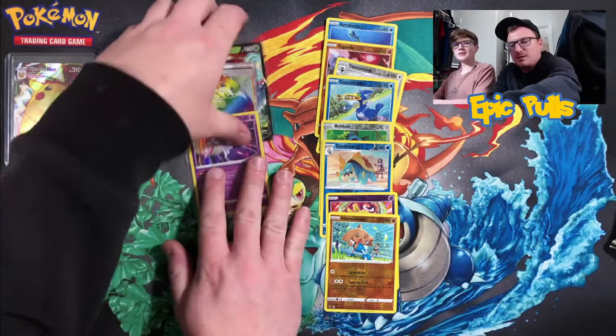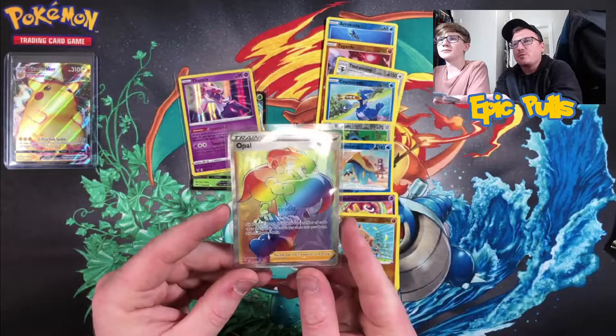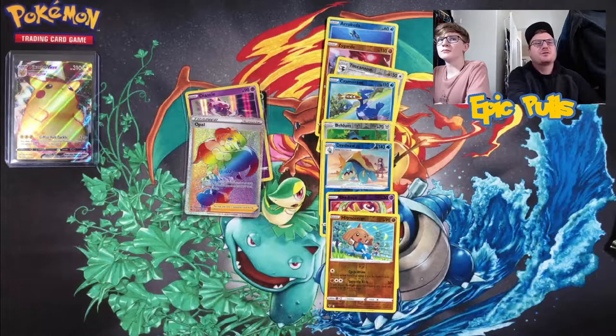Some really good pulls out of this ETB — not too bad at all. The three hits of the ETB: the Orbeetle V-Max, the Deonsis Holographic, and that Rainbow Rare Secret Opal. Make sure you guys hit that thumbs up if you haven't already, and don't forget to subscribe as we're coming back with more Vivid Voltage, continuing our hunt for that Rainbow Rare Pikachu.